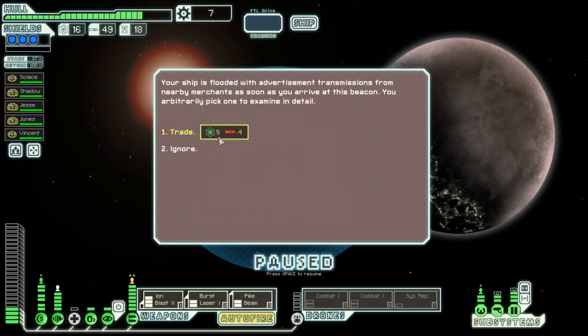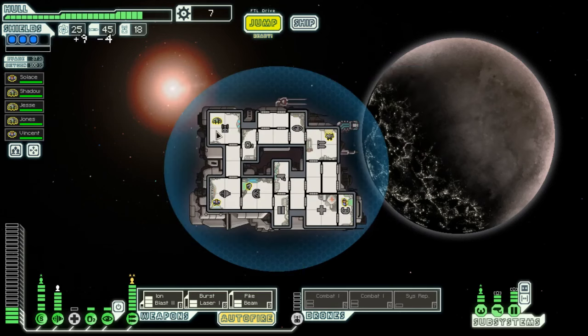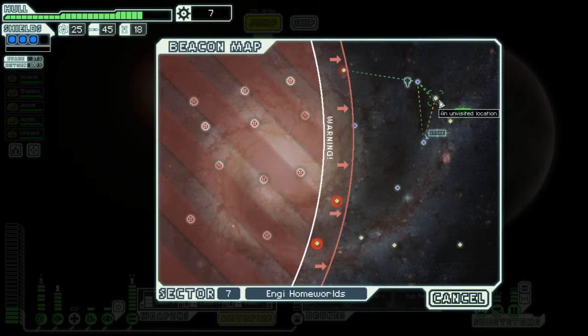Your ship is flooded with advertisement transmissions from nearby merchants. As soon as you arrive in this beacon, you arbitrarily pick one and examine in detail. Well, now I have too many jumps, making me feel silly about my money usage.